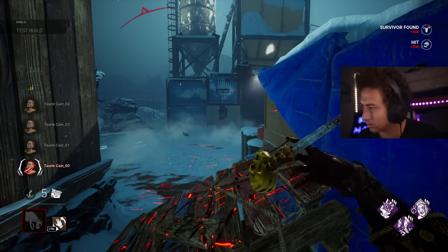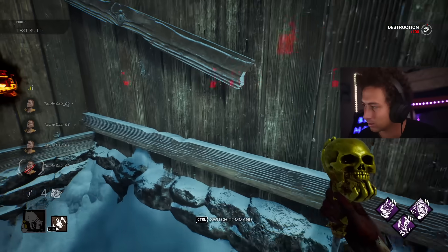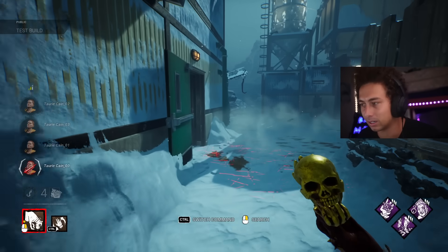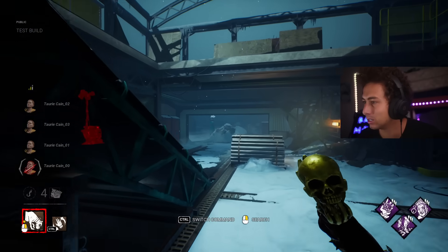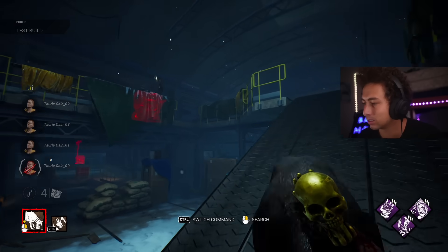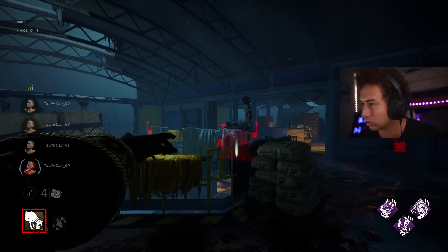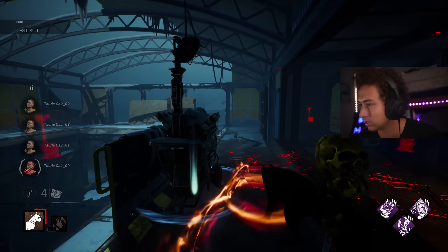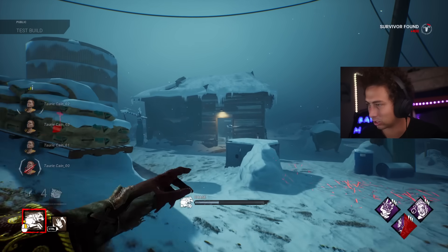There's a one animation and a pallet break animation — that looked pretty standard. You can go inside here, let's have a peek. Wow, the inside — this looks like the main building. So if I want to search this, I can search. Can he break the gen? No, okay. So let's do chase here.